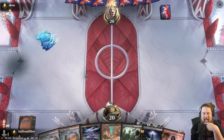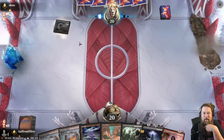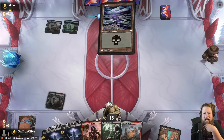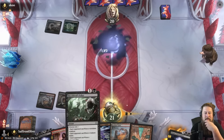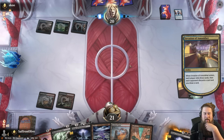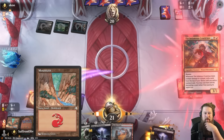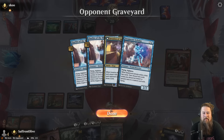We sideboard: add a Liliana, cut a Cut Down. Being on the draw, we don't want to get immediately snowballed. Our dream is turn one Duress. Our opponent's deck is very dealable — Props Eidetic Memory is the key card in the matchup. If they can start snowballing Props Eidetic Memory, things go a lot worse. No Duress sadly. Opponent's on Control — Crimes us. We play Tap Land go.